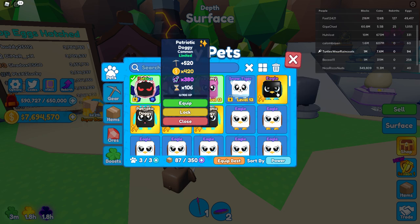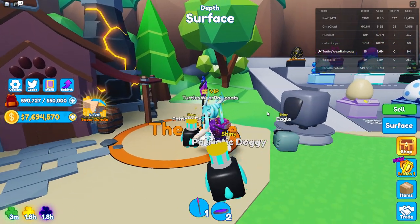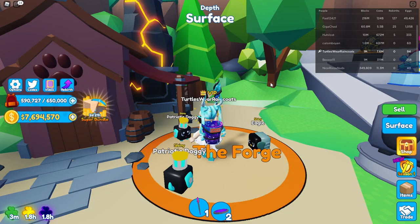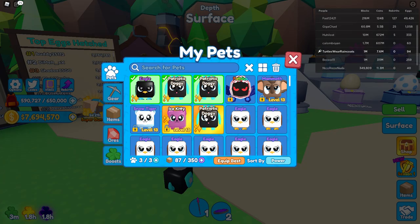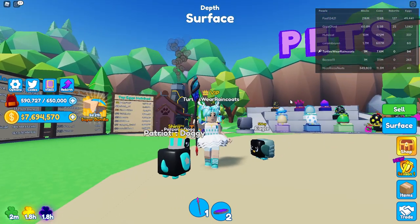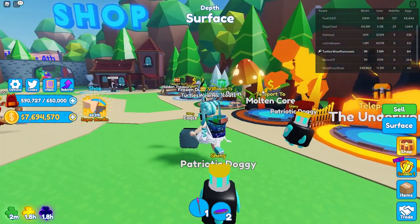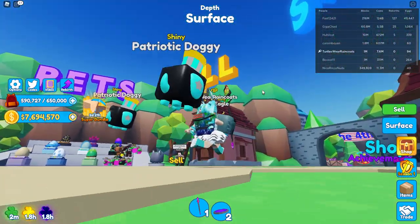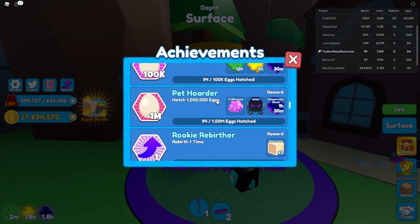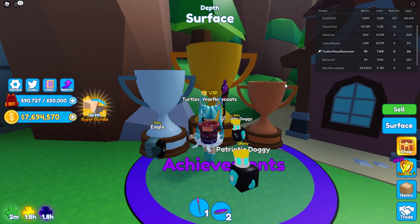Do I have enough to make another eagle? No — I need five more and I don't have enough. But I have these, and that's pretty good. Let me lock these so I don't accidentally delete them. These are my pets, guys. This is what I was able to do today — we made it to the end, got all the worlds opened up, opened up the 4th of July, saw fireworks, and got some achievements. I have one achievement almost ready — pet collector, 100 eggs. I only need six more!